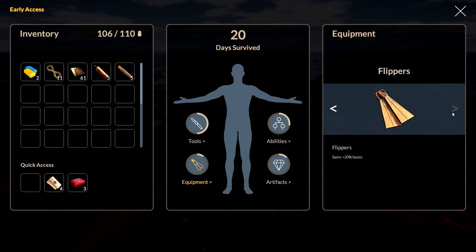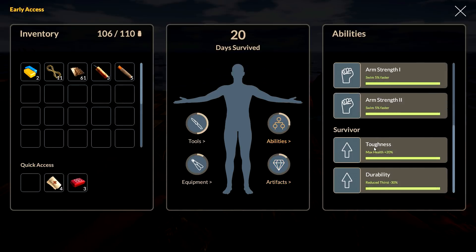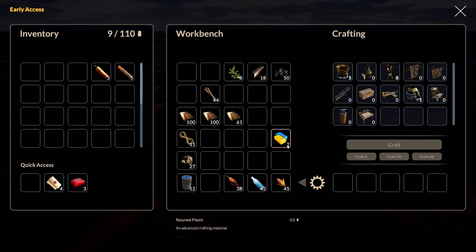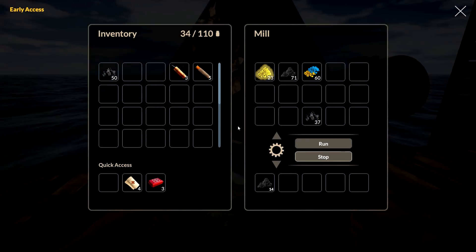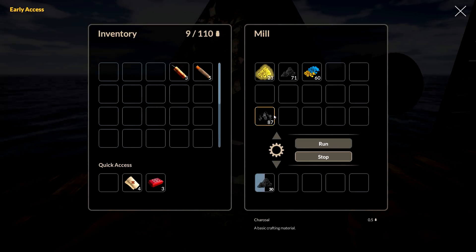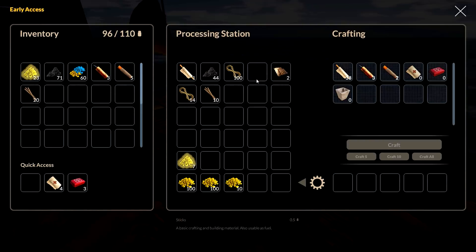We'll get the flippers next — 20% faster swimming. Look how that progress bar is going; in the future they're going to be increasing this with more abilities. Strength and stuff — very nice. Scrap goes back in here, rope goes back there, plastic we don't need right now. Let's give us 30 of that stuff, grab what's already done and put them in our machines. There's 60 — I'll do a 10 stack. We've got a lot of rope here because I was making fabric.